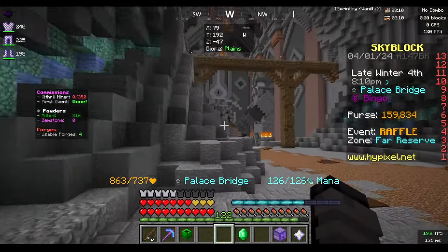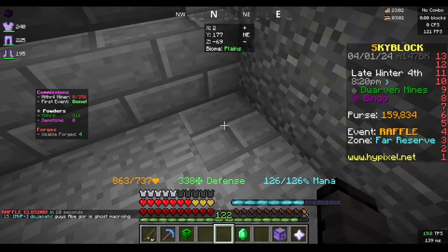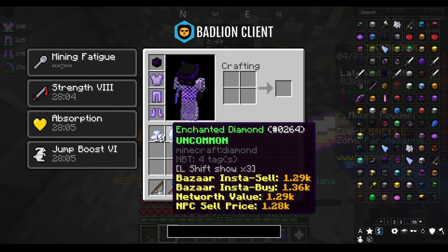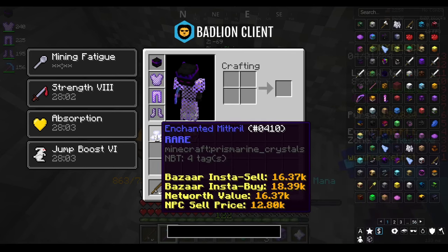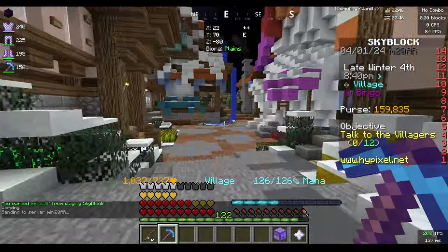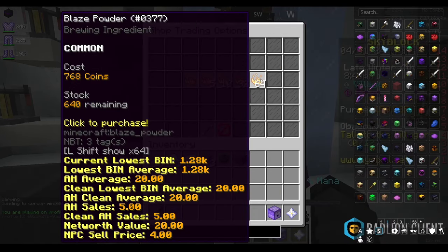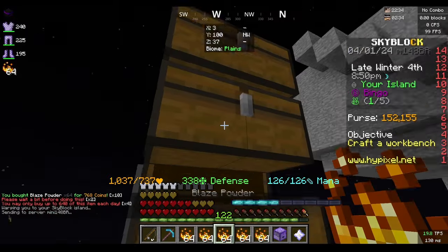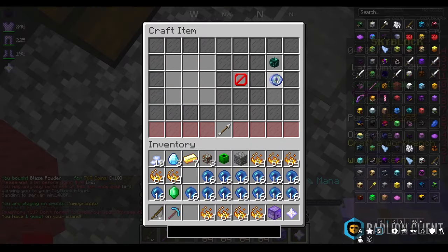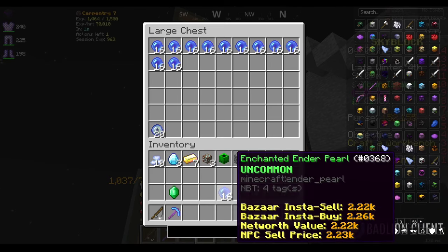The chest is right here — we get enchanted diamonds, mithril, gold, and some titanium out of that. It's also time to buy more blaze powder. Going to the enchanted ender pearls to see how many enchanted eyes I can make — another 10. We just need 12 more.